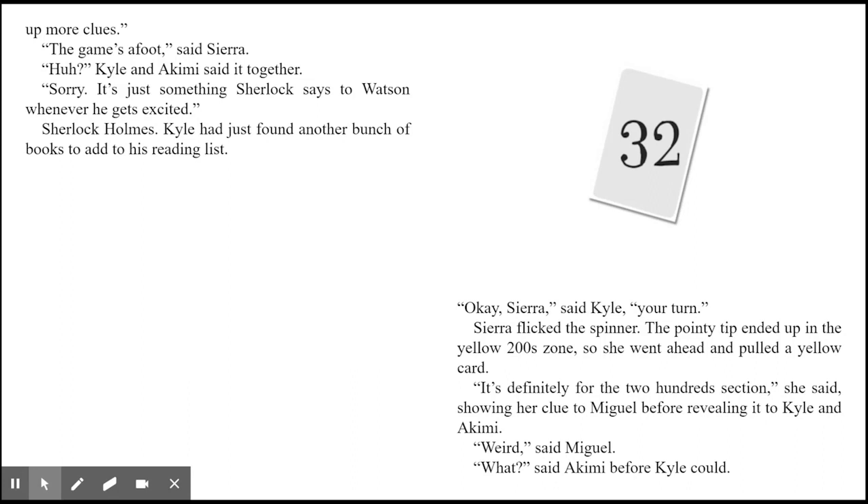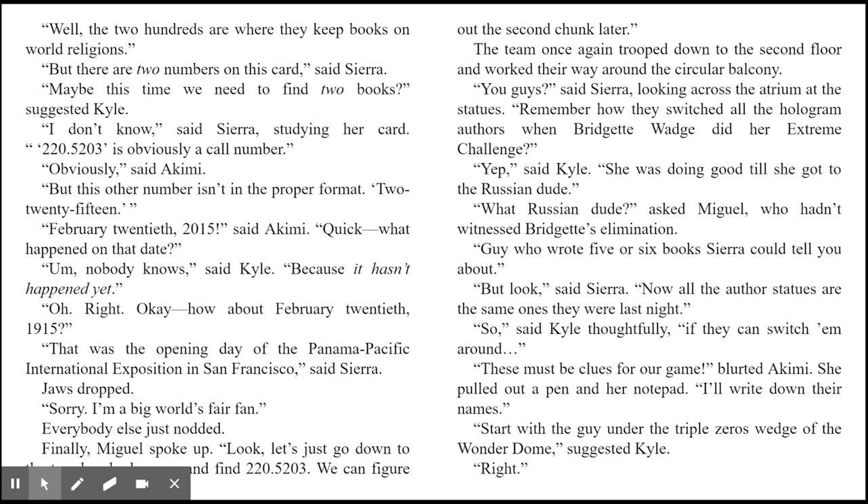It's definitely for the 200 section, she said. Weird, said Miguel. The 200s are where they keep books on world religions. But there are two numbers on this card, said Sierra. Maybe this time we need to find two books, suggested Kyle. 220.5203 is obviously a call number, said Sierra. But this other number isn't in the proper format — 2-20-15. February 20th, 2015, said Akimi. What happened on that date? Nobody knows, said Kyle, because it hasn't happened yet.